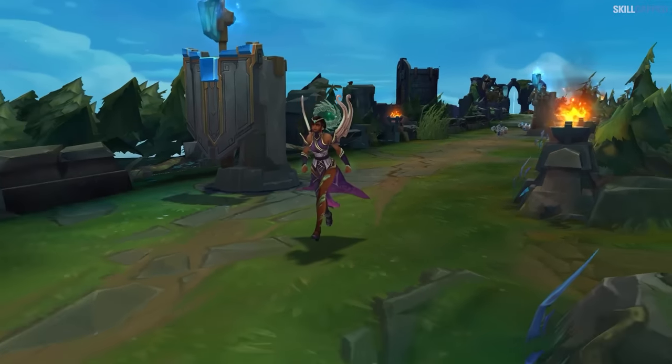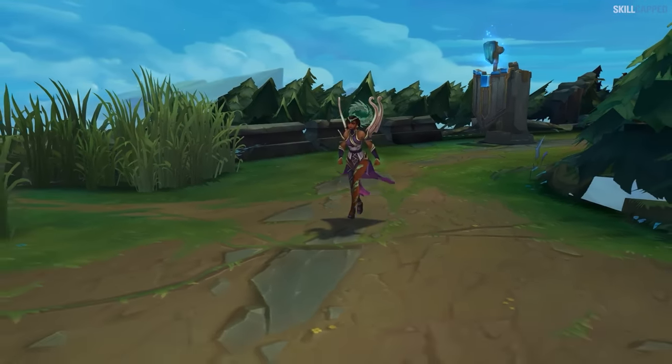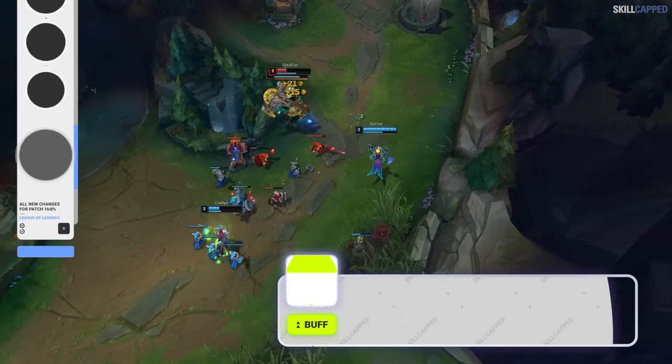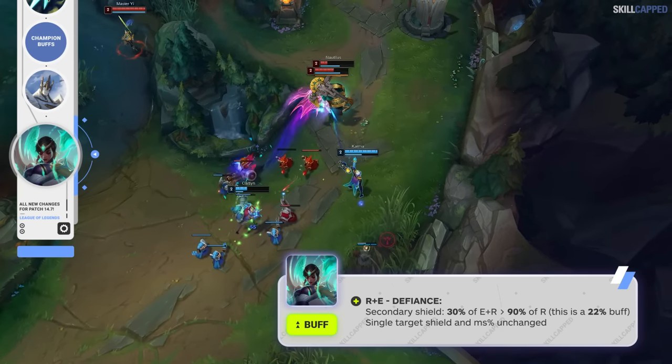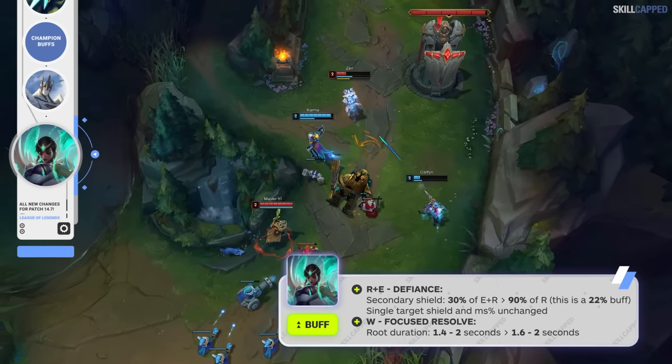Karma support has fallen into a pretty bad spot after the recent nerfs aimed toward Karma mid, so they're buffing her in 14.7. The RE secondary shield will be buffed by around 22%, and W root duration is going up from 1.4 to 1.6 seconds at rank 1.